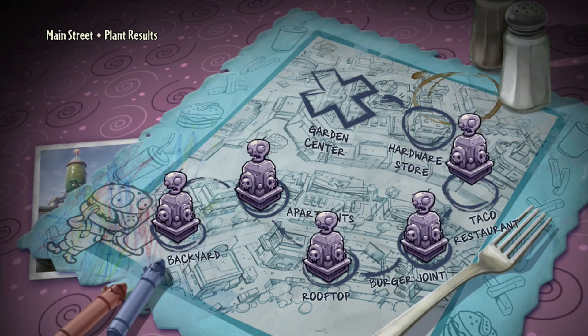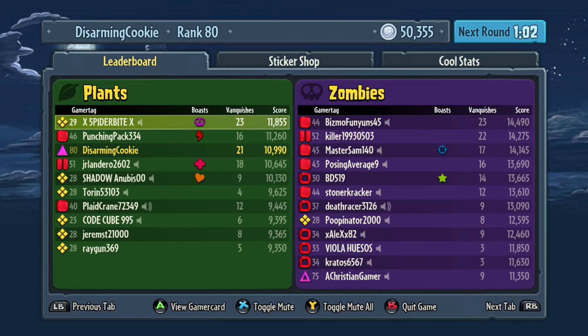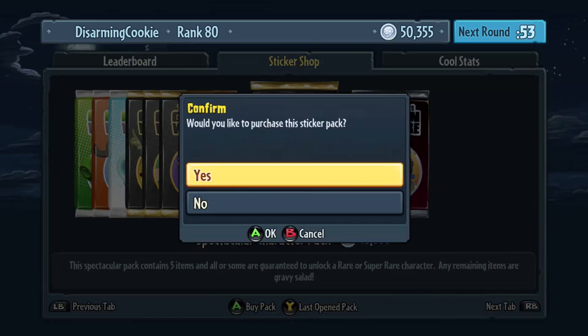There you have it guys, that is the Bandit Cactus. As you can see, I get pretty much what I used to get if you were on the zombie side — even more, anywhere from 10 to 15. As you can see by the leaderboards, it's only about a four to five thousand coin difference. So let's open up a character and see what we get.